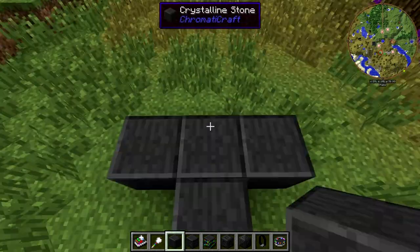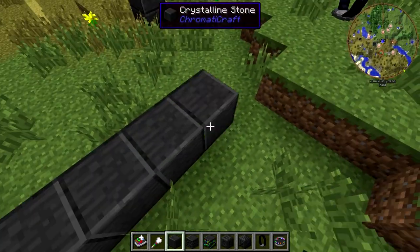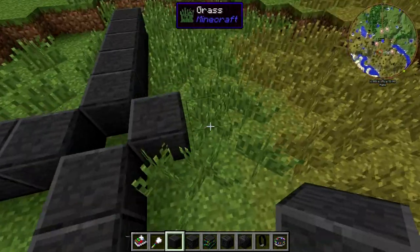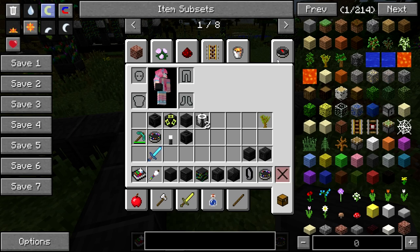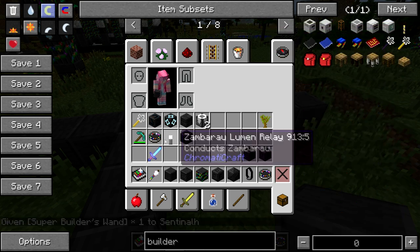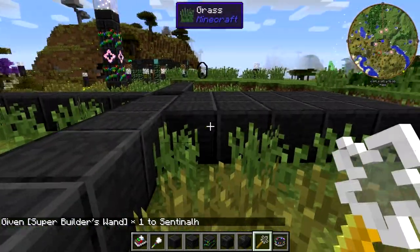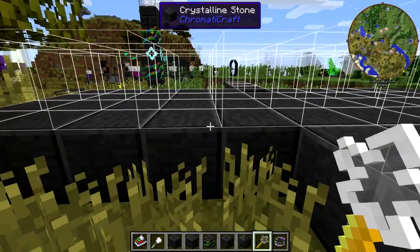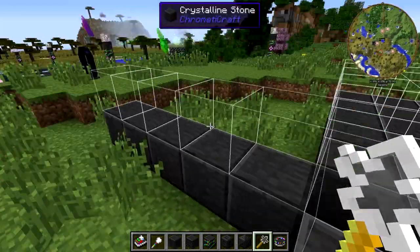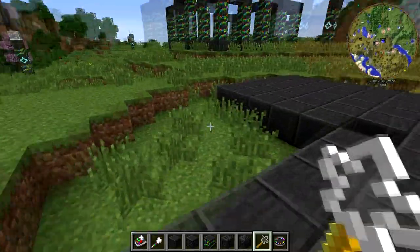I'll frame this up, remove the center, and go two, three, four, five in each direction on all sides, then fill the whole thing in. A builder's wand or construction star makes building these sorts of things very quick. This is the primary reason why you need so much crystal and stone for this — the base is pretty big.